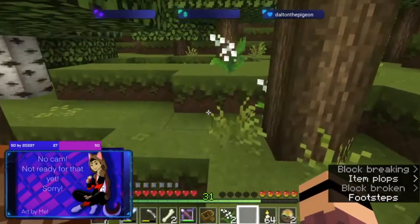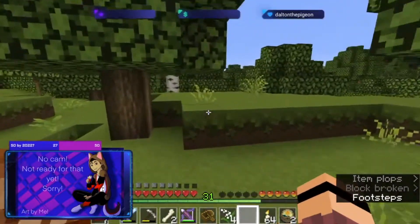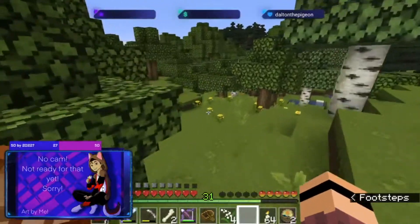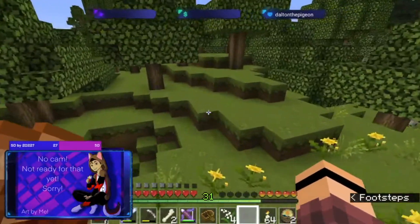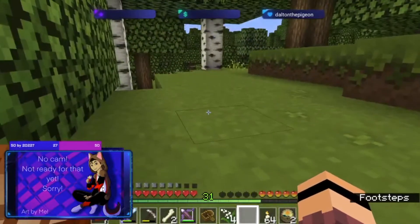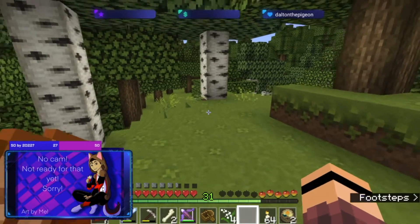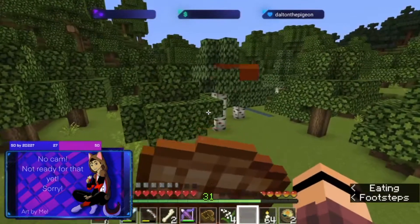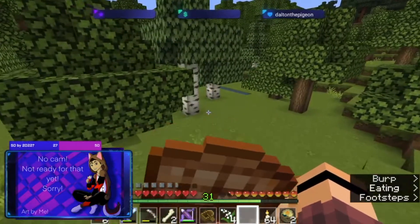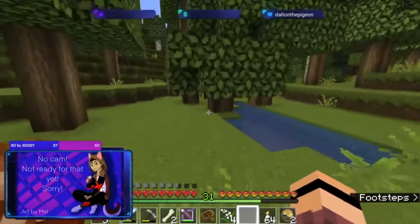Now we can pick these — I mainly need them for white dye, even though I could use bone meal. I don't want to always have to get skeletons and just get bones. That would have been funny if I hadn't gotten this one back and it just randomly showed up in the middle of the ocean one day.